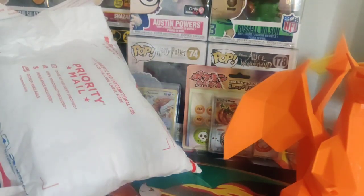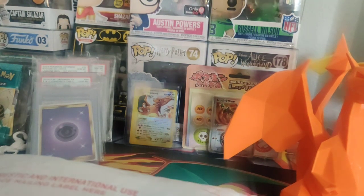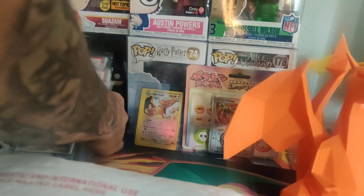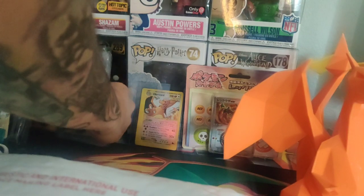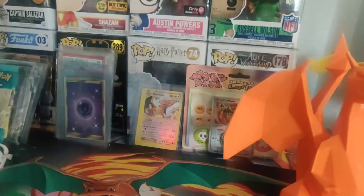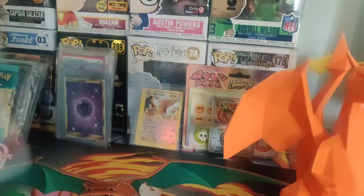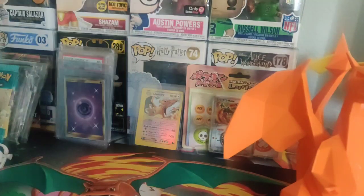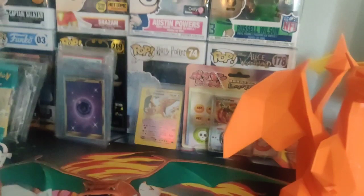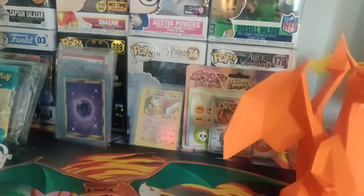Oh shoot, my Funko Pops. Got everything falling down on me. So you guys are going to want to see what's in here. Oh my Pokemon fans out there — it looks like they got it in another bubbler, so they definitely protected it. And they got it in another mailer. And there you go — it's Flash Fire. They definitely protected it. I appreciate that.